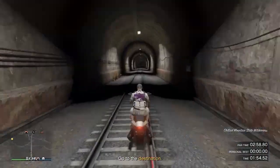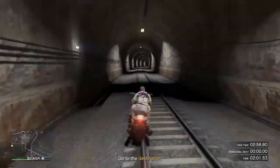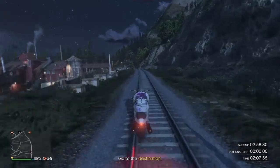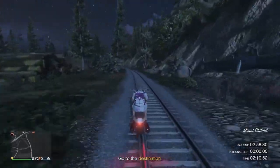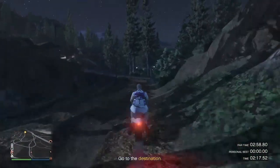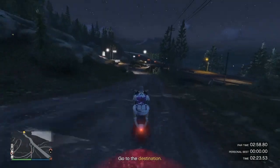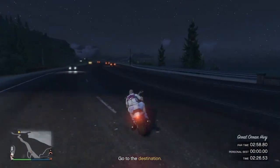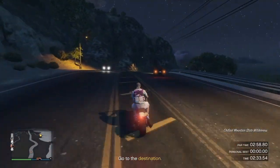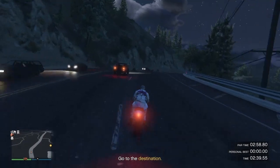Wheelie straight through this tunnel to get a faster time. The tunnel turns, and once you're out of it, you'll see a red factory on your left — take that left as soon as possible. Go down the dirt road; you can take a shortcut through it. Follow the street and head to the yellow waypoint. Once you get there you'll win your 102k.